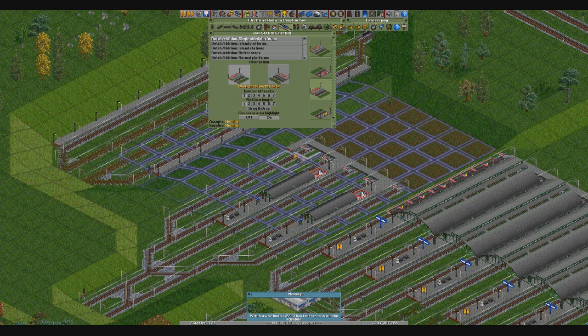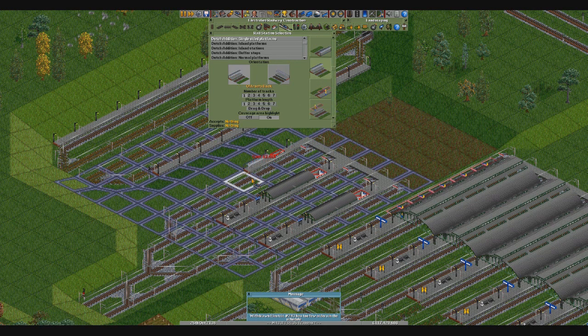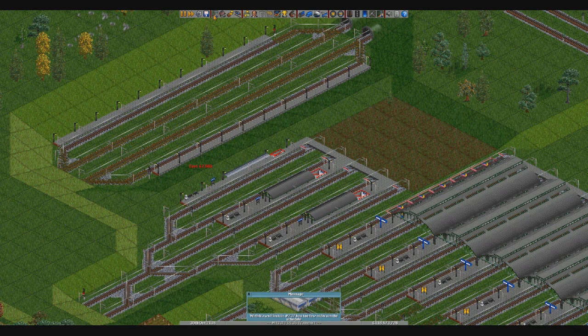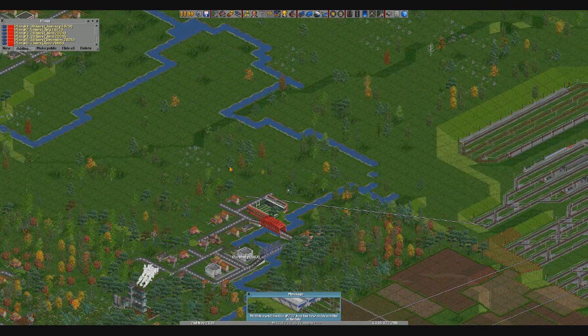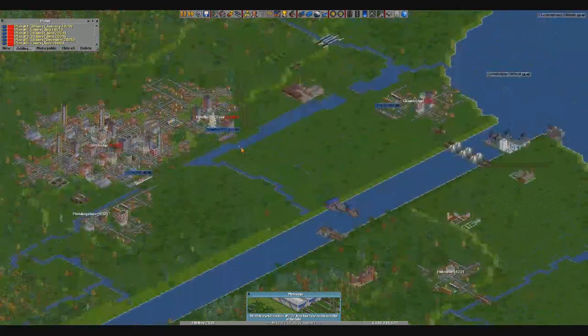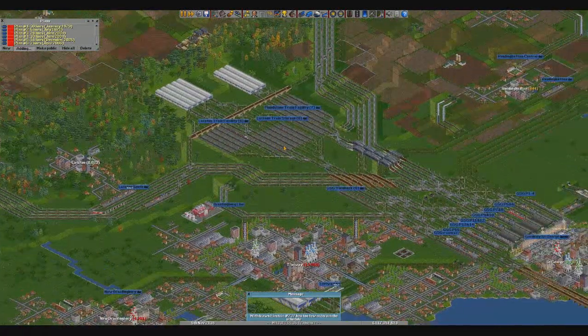I'm gutted they don't have a single track version of that shelter because it does look really cool. I like it a lot. Now I'm going to pop in this last line — you're going to come out from here and you're straight away going to stop at Darnbury, then from Darnbury to Fooding Hall. Then from Fooding Hall, that's a good question — I kind of want it to come back into the city. I'd like a station at GSG for this — I almost want it to do like a 180-degree turn.